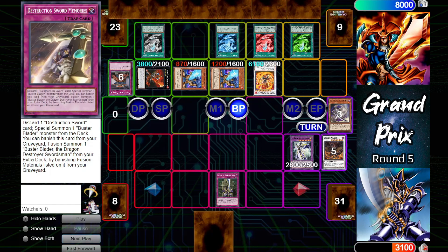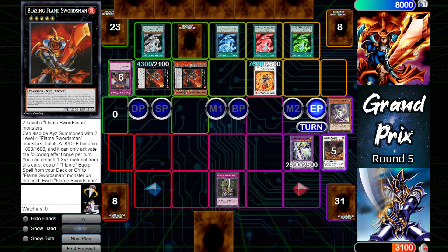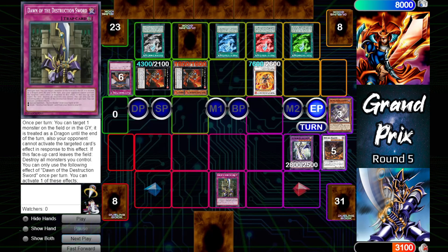Before ending the battle phase, since those effects are now live again, the two Blues will give up 600 attack each bumping Master up to 6100. Main phase two will xyz summon those two level four Flame Swordsmen into Blazing Flame Swordsman, bringing Master Flame Swordsman up to a whopping 7600. Sets one before the turn ends.